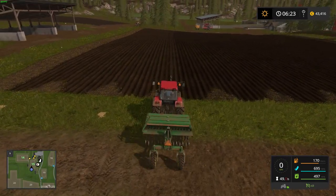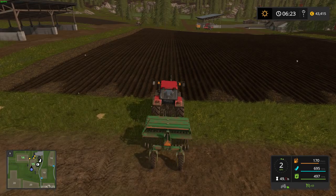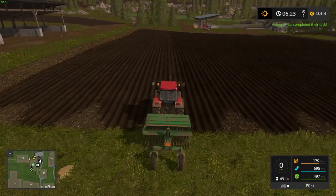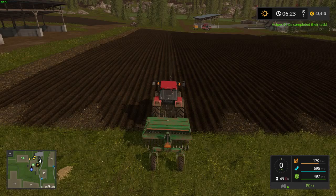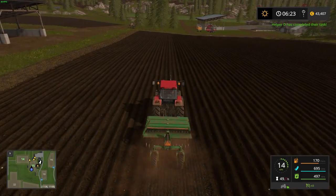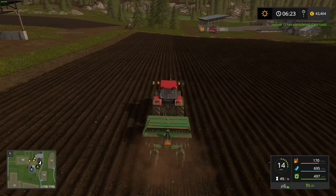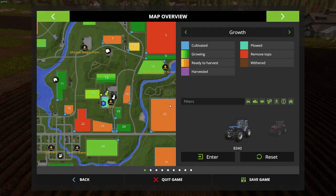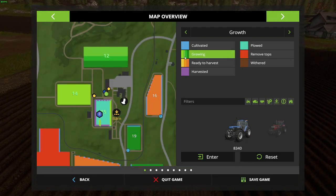While my worker does his job, I can talk about the monitor system, because in this game you can monitor everything. You just need to know what the colors mean and I'll show you that now. If you go to the 'Growing' view you can see four stages of growing, marked in green.